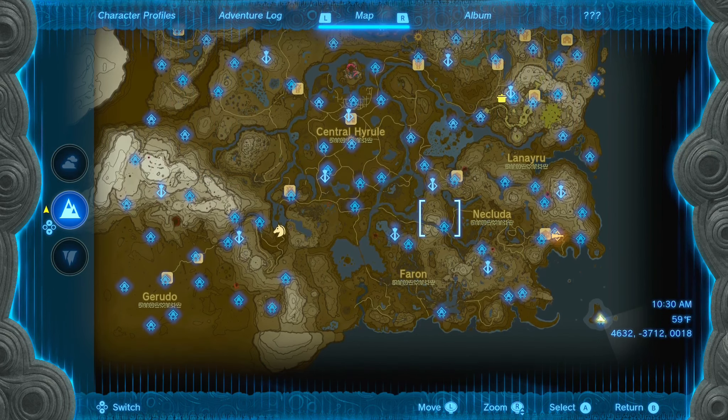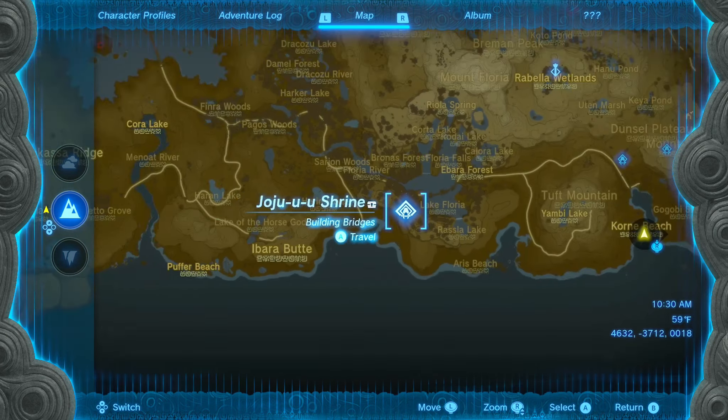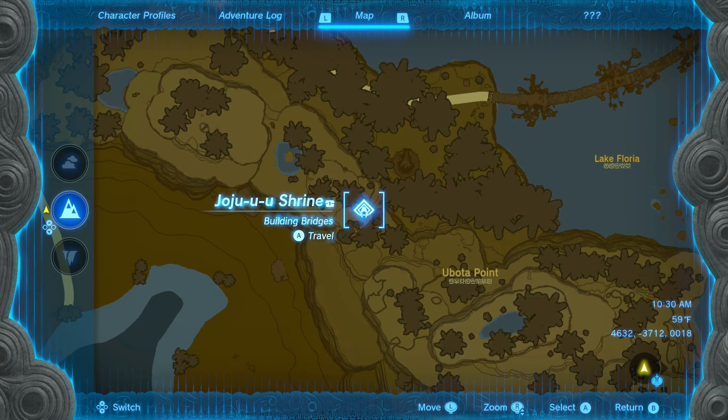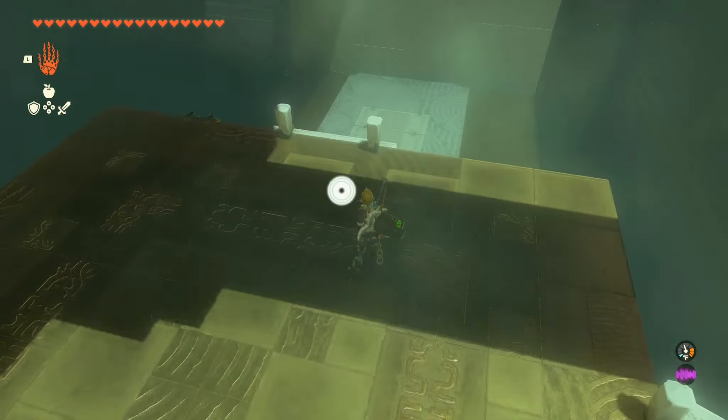The next shrine we're going to be looking at is the Zhoju U'u Shrine, which is going to be located at the bottom right of the map, southwest of the Rubella Wetlands Skyview Tower and right next to Lake Floria in Ubatah Point. If you want to mark right here you'll be able to find it out in the open.